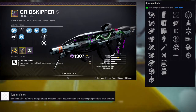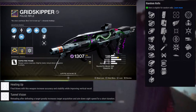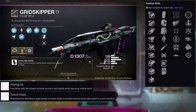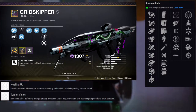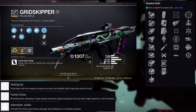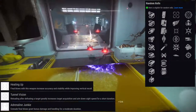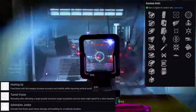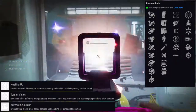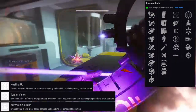Killing Wind, Moving Target, Heating Up — final blows with this weapon increase accuracy and stability while improving vertical recoil. Firmly Planted — increased accuracy, stability, and handling when firing while crouched. Slideways. For the second row: Frenzy, Adrenaline Junkie, Thresh, High Impact Reserves, Multi-Kill Clip, and Snapshot Sights. I have a Killing Wind with Multi-Kill Clip and a Firmly Planted with Snapshot Sights roll.